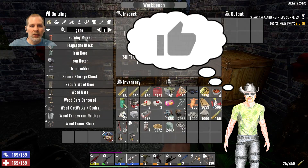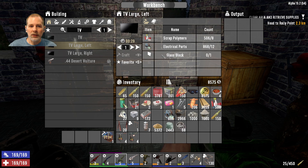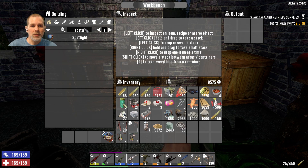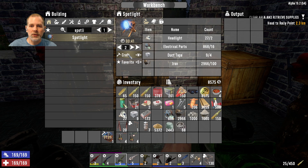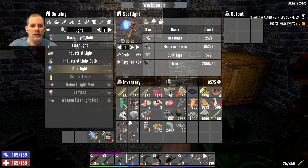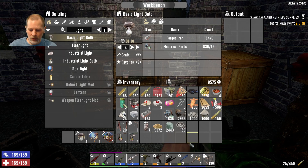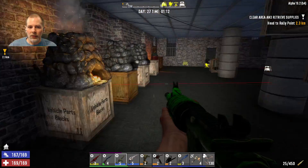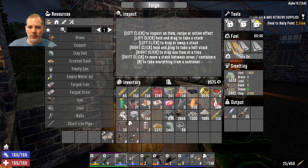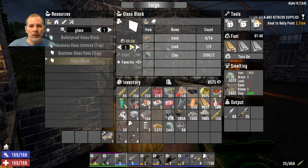I've got a list here. I need two TVs, so I need glass blocks for that. I also want to make a couple spotlights — let's make two of those — and some basic light bulbs, let's make four of those. Then we need to make two glass blocks.